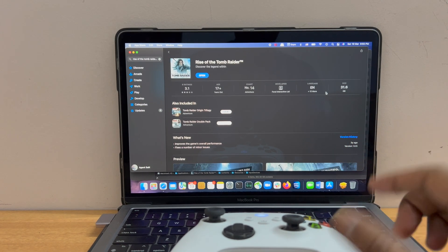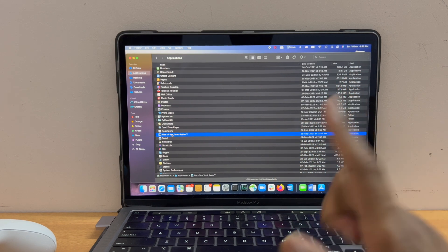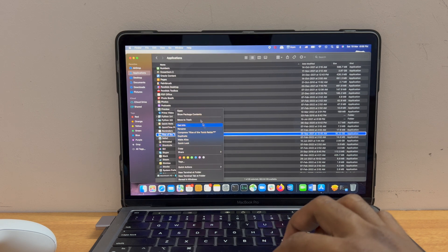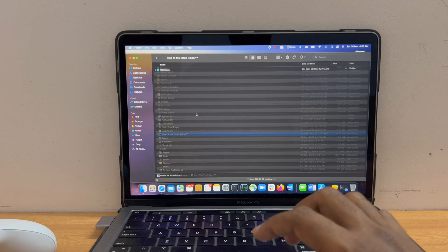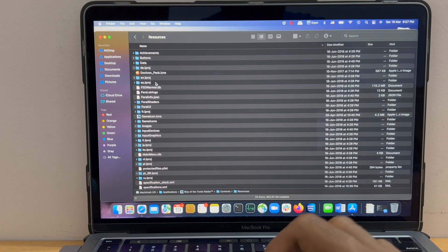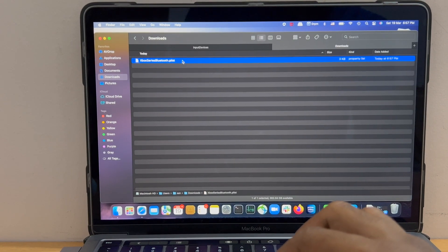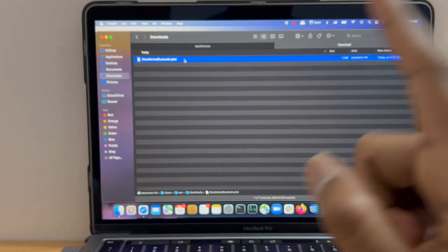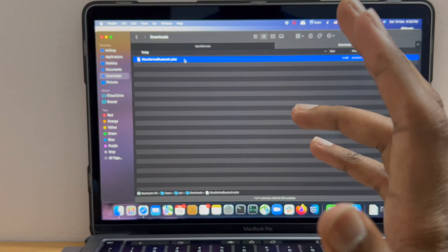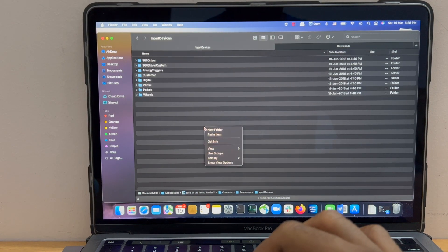Basically what they have suggested is to navigate to the Rise of the Tomb Raider game inside the Applications folder, right-click on it, and click on 'Show Package Contents.' Go inside Contents, enter the Resources folder, and go inside Input Devices. You can see there is a file called 'xbox series bluetooth.plist' which was provided by them in the email. They are telling me to copy this file to this path, which is inside Input Devices.